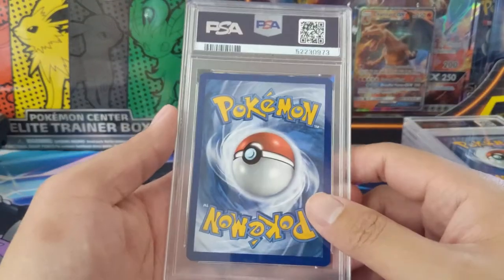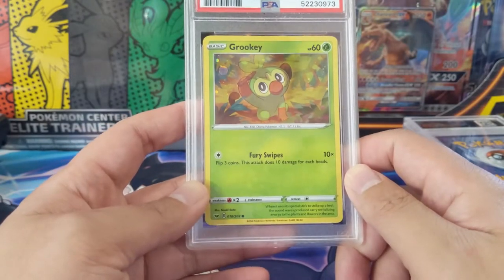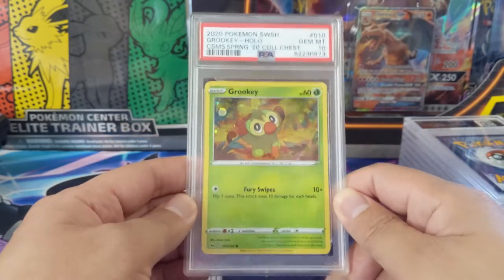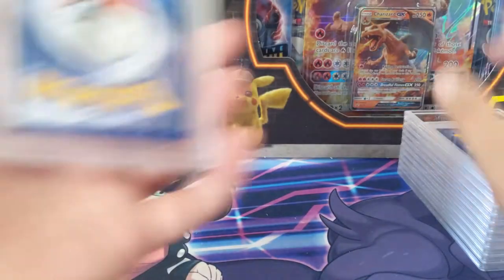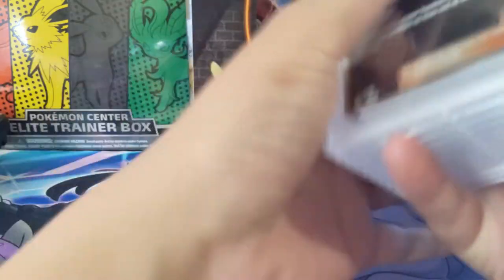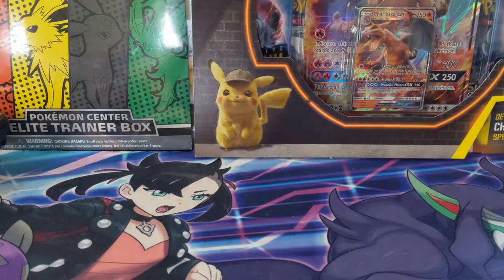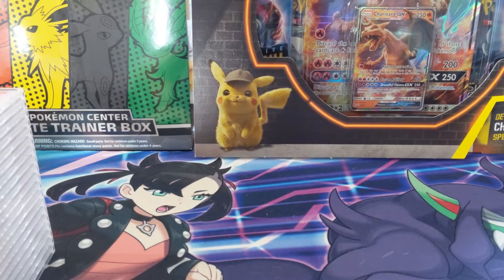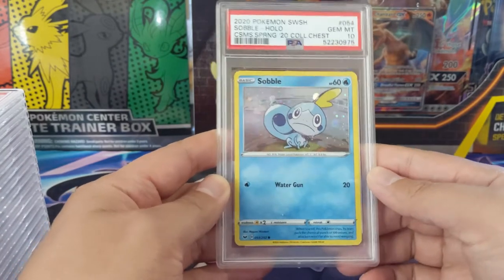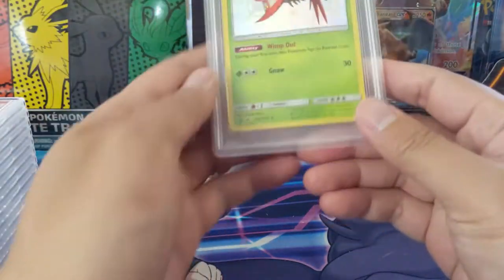This might be our only detour away from Hidden Fates. We have a Grookey from one of those lunchbox chest things that came with the Galar region starters — Grookey at a 10, and Scorbunny at a 10. That's our first stack with two more to go. Naturally Sobble is next and we got perfect 10s as well, so now I don't have to worry about picking up these chest promos anymore.